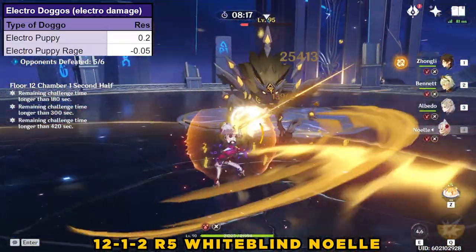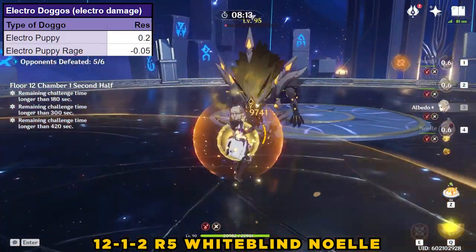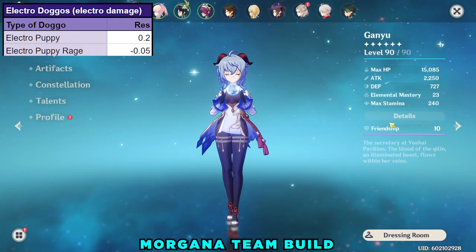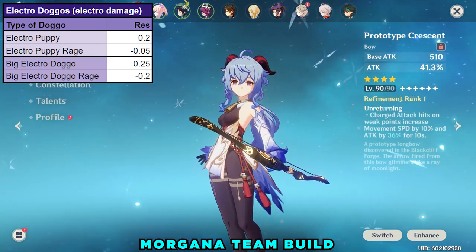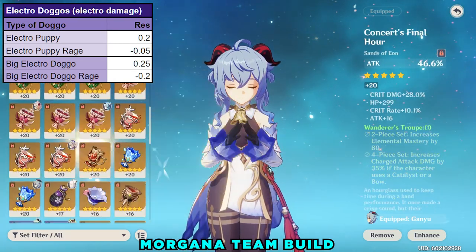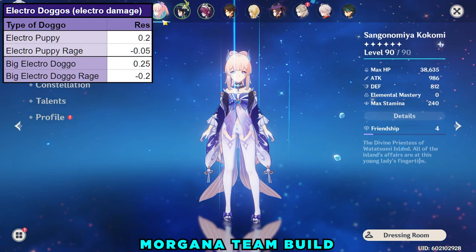The Electro puppies taking a few hits to lower their resistance to Electro is important, because you need to hit them with Electro a few times before going for a big Electro nuke, like the first slash of Raiden's Burst. The Big Electro Doggos work very similarly, but instead start with 25% resistances and lose a whopping 65% Electro resistance after you hit them with Electro damage and they go into Rage mode.